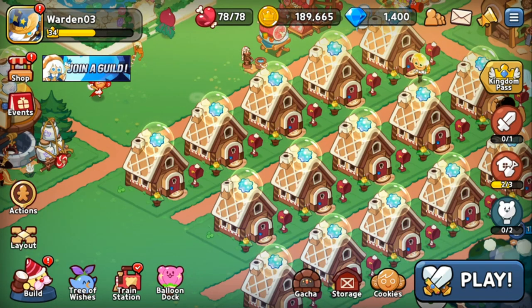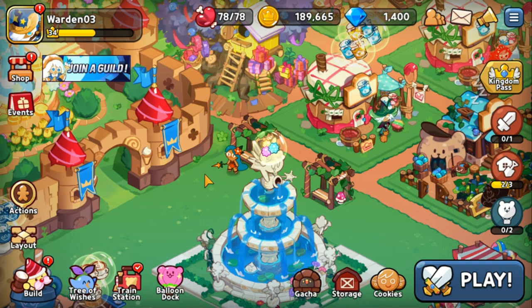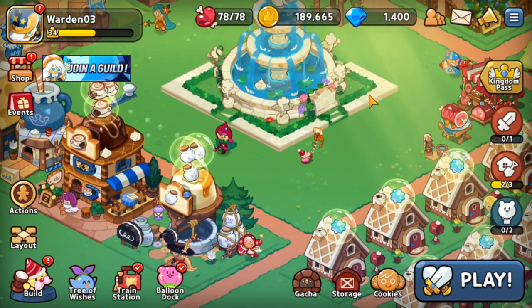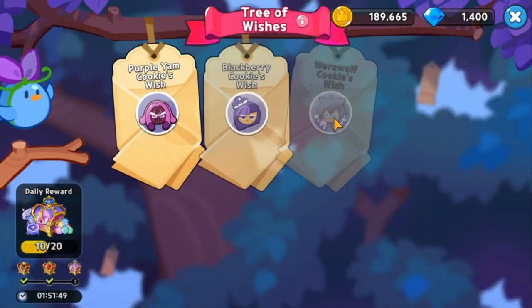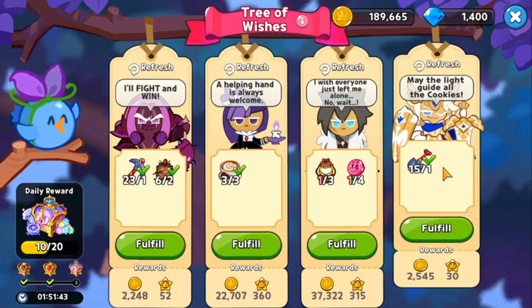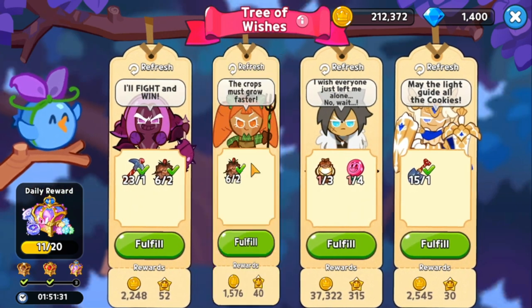The main currency for the game is gold, used for almost everything — the kingdom, leveling up buildings, cookies, skills, and toppings. The best way to get gold is through the Three Wishes. Click on a wish and fulfill it — for example, this one gives 22,000 gold for three latte coffees. That's one of the best ways to earn gold.